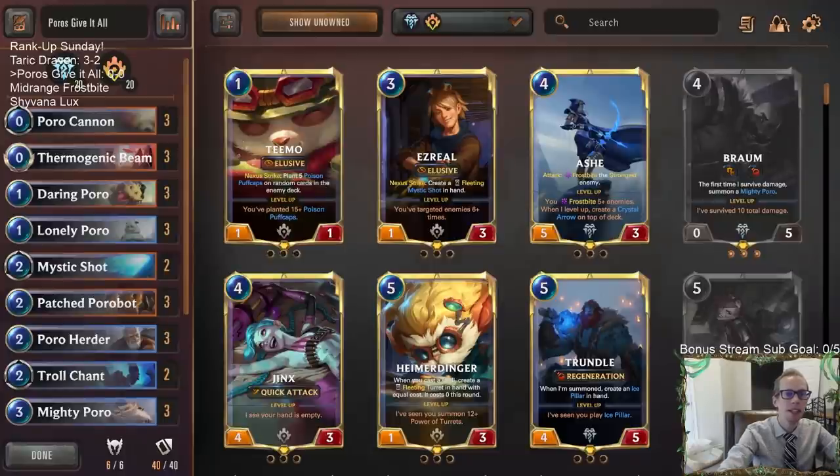Welcome everybody in Twitch chat and on YouTube for some Poros Give it All - our second deck that we're going to be playing for the seasonal tournament next week. We're going to get a little bit of practice in on this Rank Up Sunday. We're going to play five games in ranked. We're probably playing the Taric Raven, playing this deck, and I'm not sure about the third deck - thinking about Frostbite Midrange and Shyvana Lux.